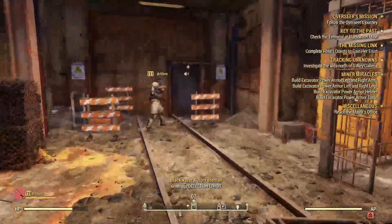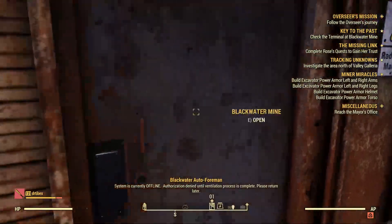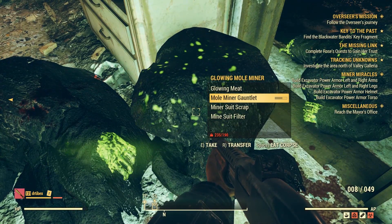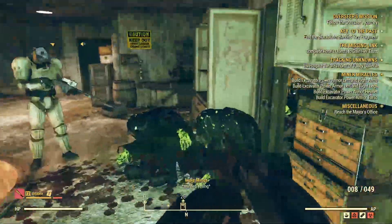While you can farm miners outside of the mine, I suggest going inside where there is an abundance of miners to gather from. What you're looking for is the miner suit scrap, however I would advise you to take the other items you find on them as well, as you can get aluminum, rubber, and leather — not to mention a really cool weapon.